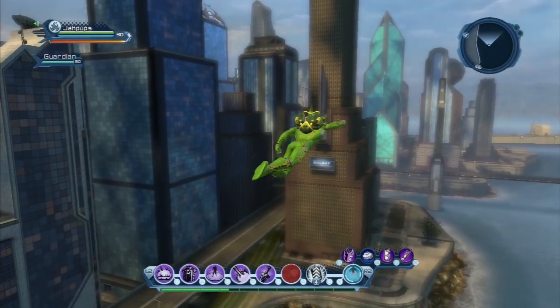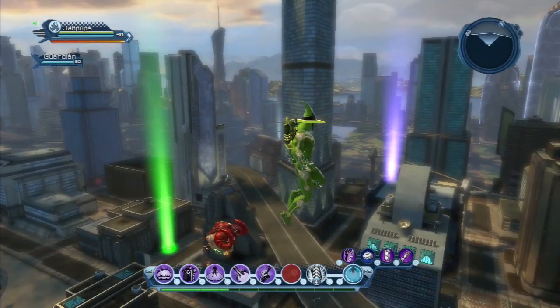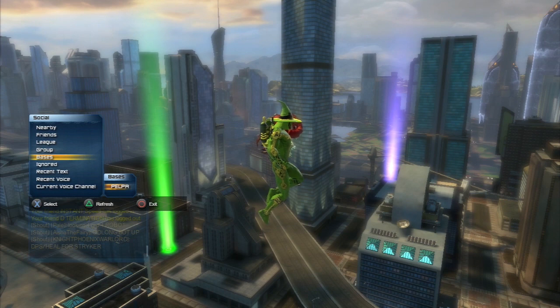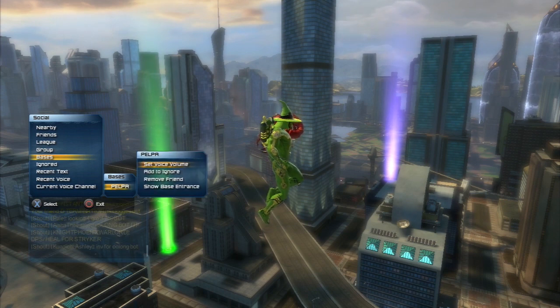What I made this video for is — I actually signed on this morning and I saw this underneath my name: a base. Then I looked at it and it's my friend's. When I clicked on his name, I can actually see his entrance to his base right here — it says 'Show Base Entrance.'